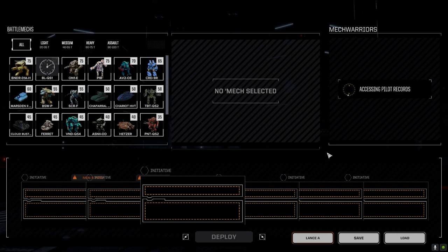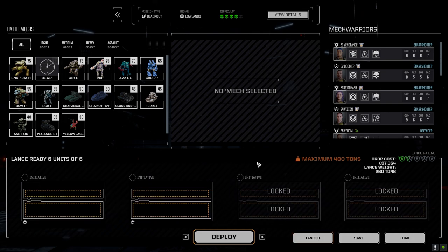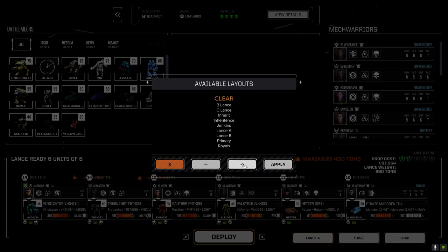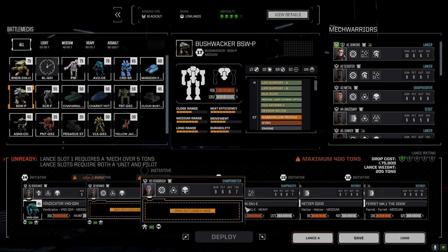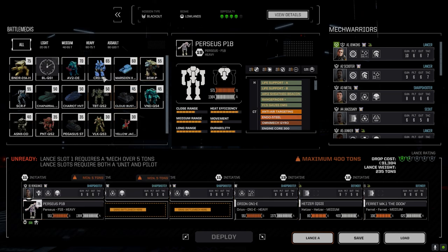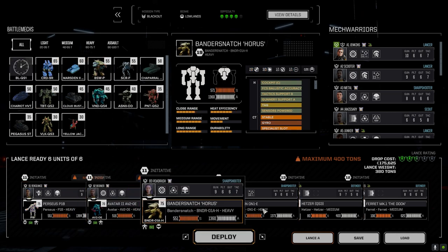I haven't redone my lances, so let's load B lance. The Bushwhacker goes, and we've got the Perseus going in, the Avatar going in here, and the Bandersnatch going in here.